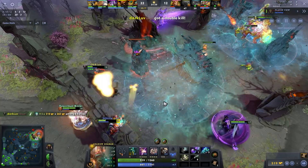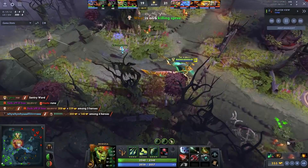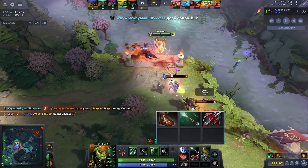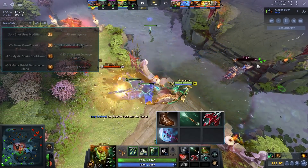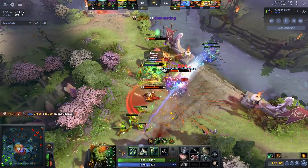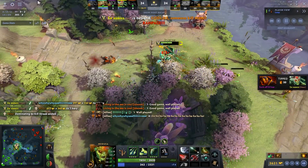Number six — I'll be a little boring: Medusa is still good and I'd definitely recommend picking her in a lot of games. The main build hasn't changed much. Go Treads, Wand, Dragon Lance into Manta and go from there. Her talents feel very powerful right now — I love the 20 attack speed into the minus 12 Split Shot outgoing damage talent. I like going Dragon Lance, Manta, Scythe, and Daedalus, taking advantage of the level 10 and 15 talents. Stone Gaze duration at level 20 is also nice for the extra two seconds of bonus movement speed.